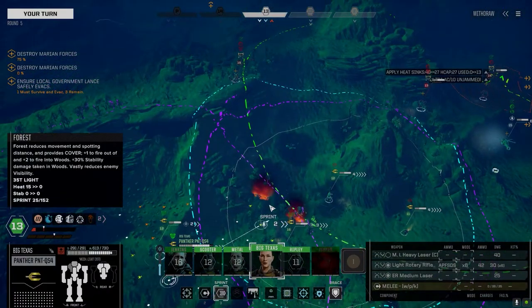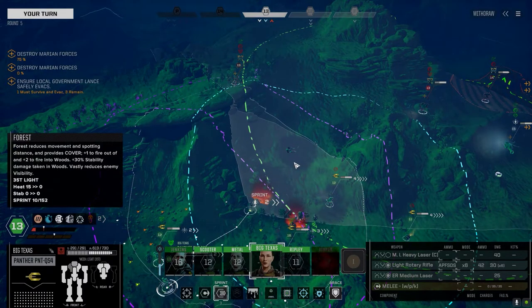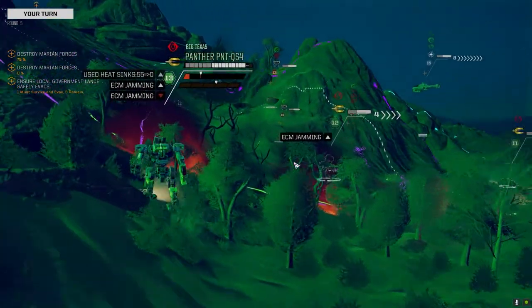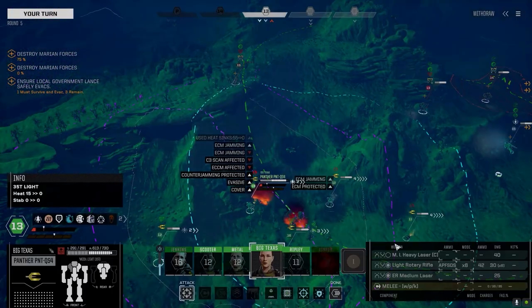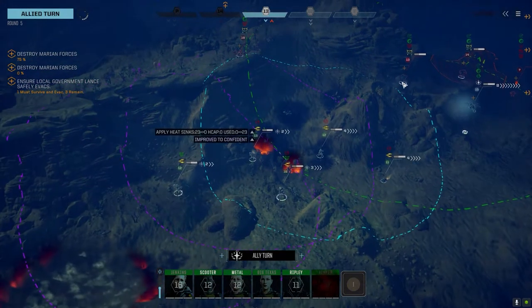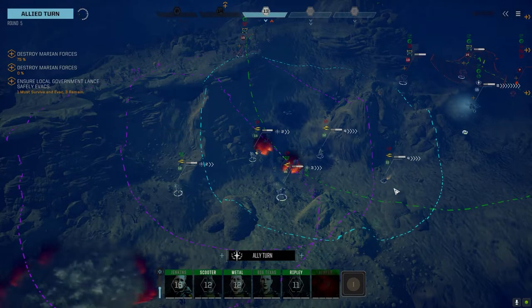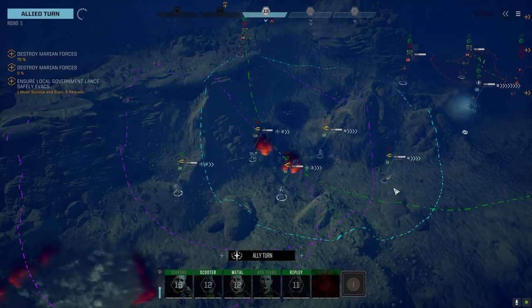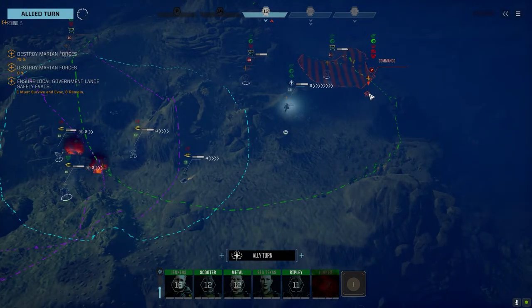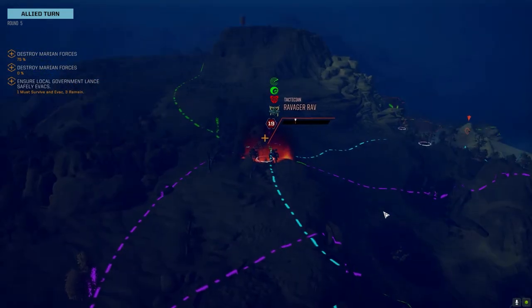We're going to drop heat and recoil this turn. We'll be fighting for this hill next turn — push him, try to kill him quick, then go after the battle armor. There's a Commando over here. Hopefully it's not the rocket version, maybe that guy will kill him. Energy weapons — five of them, so it's not a Quick Cell mech.